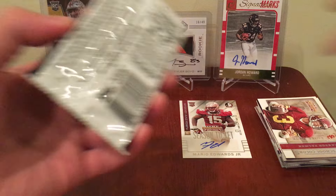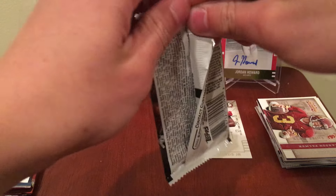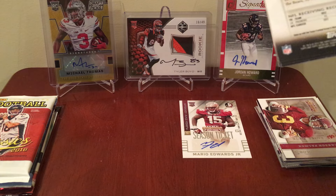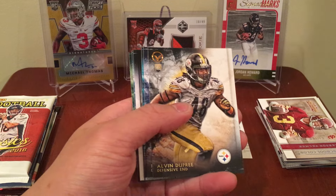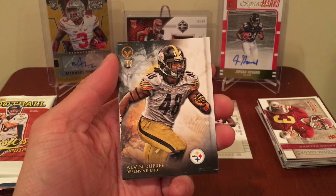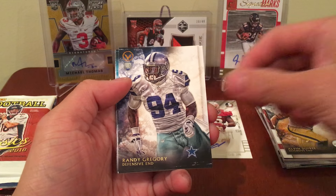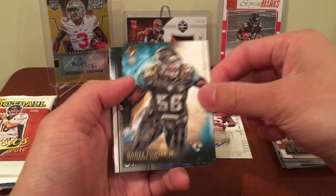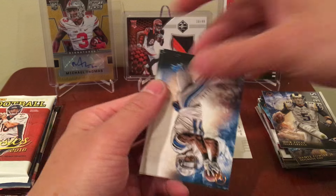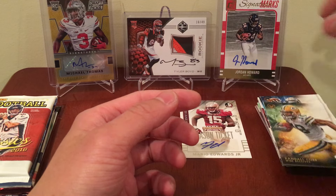2015 Valor — I love Valor because I just love the cool design. It's just a cool product. I'm a sucker for those cool nice designs. Look at that — you see the light on it. Nice. We got Bud Dupree, Randy Gregory, Dante Fowler Jr., Nick Foles, Calvin Johnson, and Randall Cobb.